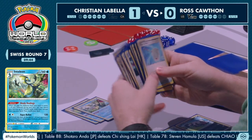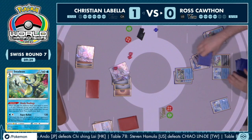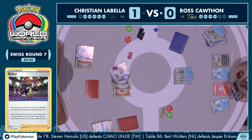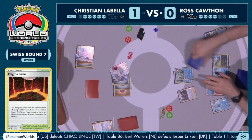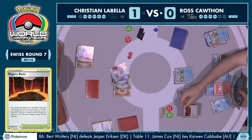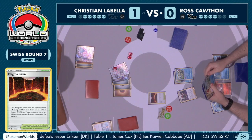I think Ross can line up and attack with the Radiant Charizard this turn with Raihan, Magma Basin, and Twin Energy. Shady Dealings gonna find Scoop Up Net and Raihan. The Radiant Charizard is in hand — the Magma Basin too. I think he's just going for full aggression: Raihan gets one energy from the discard onto Radiant Charizard, Magma Basin gets another one from the discard, and neither of those count as your attachment for the turn. Then you get the Twin Energy to provide two more, and all of a sudden that five-energy attack is powered up even though your opponent's only taken one prize card.